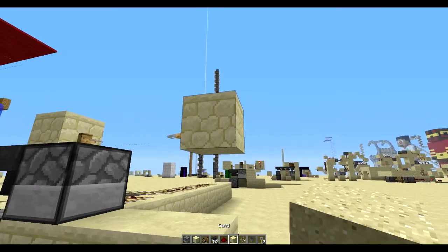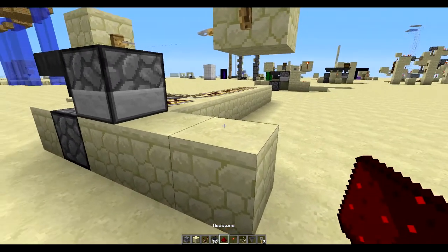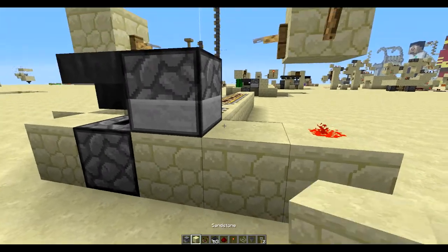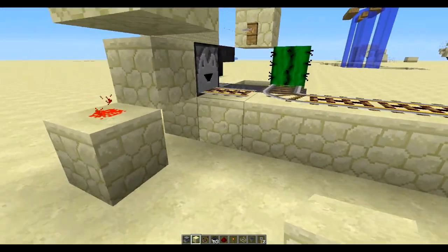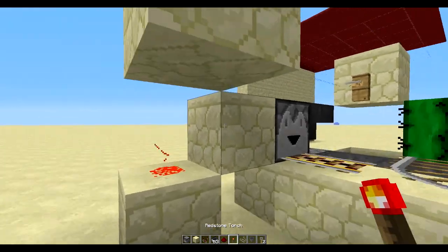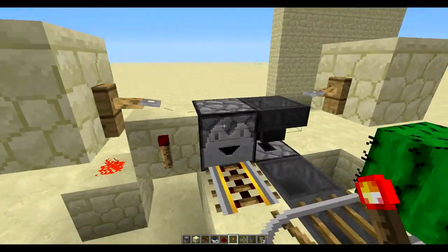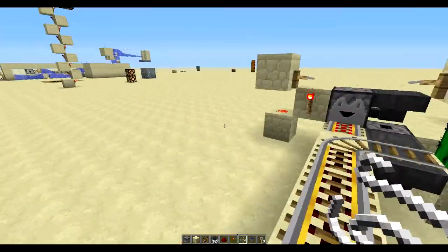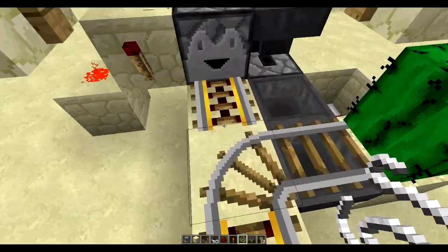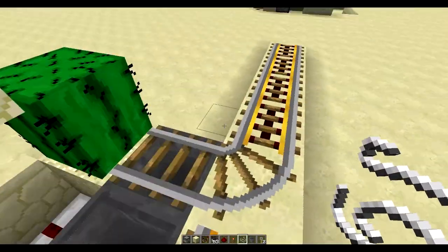So after this, you want to put a redstone torch on this block, with a piece of redstone on there. Now you want to put a block like this — that's going to fire the dispenser once, but it doesn't matter. So now you want to put a redstone torch like that, and that will turn on when you touch this. So your minecart will go like that. As you can see, you can stand on here as long as you want — the minecart will come after you leave the area.